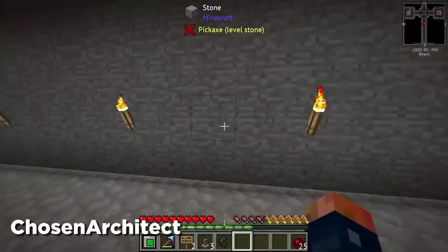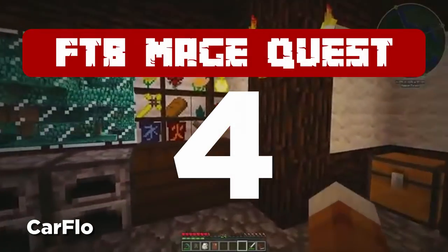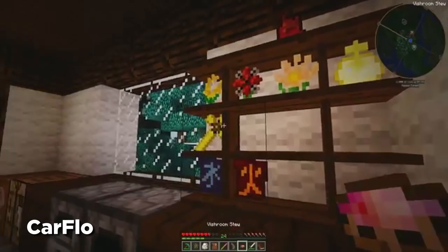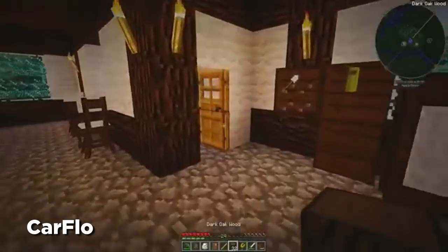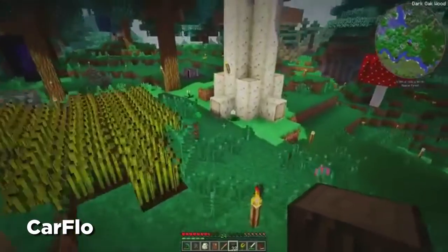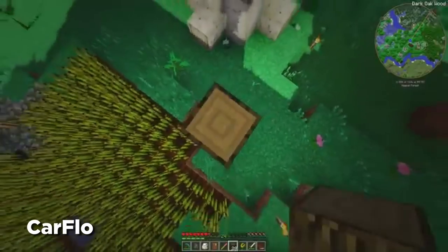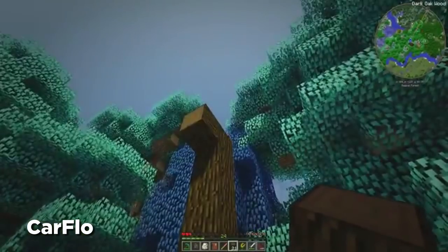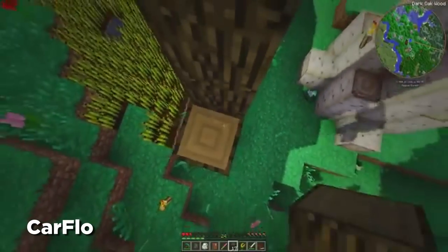Now let's go straight into the number four pick. At number four we have FTB Mage Quest. In my last video a lot of you told me I kept picking tech mod packs that were very redundant and repetitive, so for this pick I went for an OG but really fun mod pack. Mage Quest is so centered around magic, and when you look at all the mod packs available these days there's not a lot of magic-focused ones. This may not have been introduced to FTB in 2019 but I believe it still holds up.